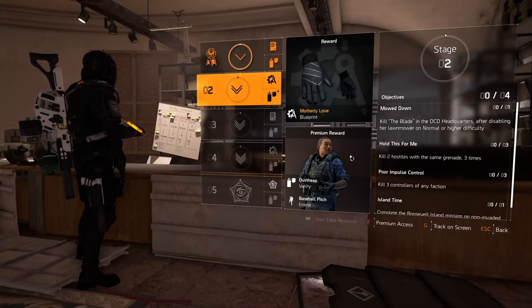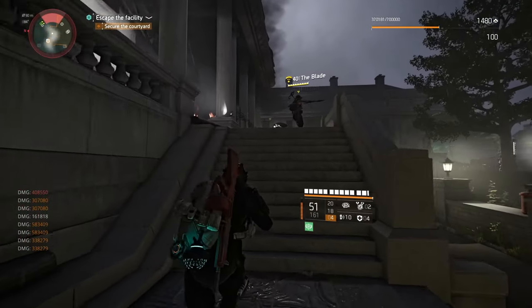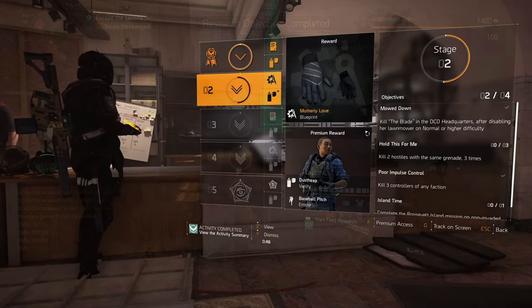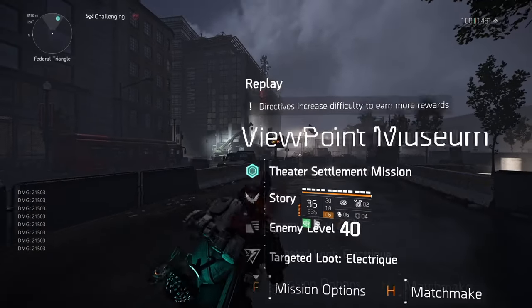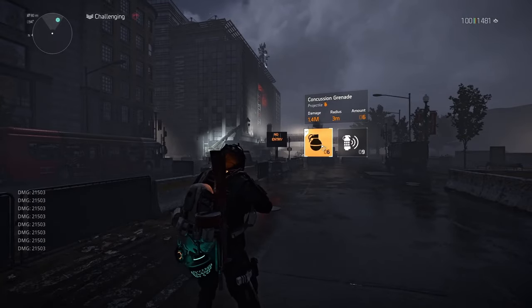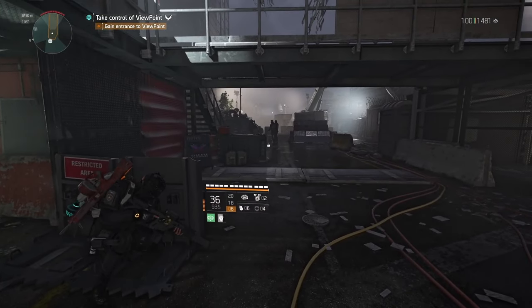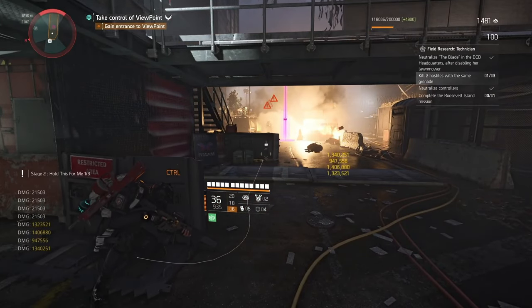Stage 2's first objective is to kill The Blade in DCD Headquarters after disabling her lawnmower on normal or higher difficulty. The Blade is the final boss — wait until she puts down the lawnmower, destroy it, then kill her. Next, kill two hostiles with the same grenade three times. This is easily done at the start of Viewpoint Museum on Story difficulty with concussion grenades — take cover, aim, and throw. The enemies won't move and the grenade kills multiple, completing one out of three.